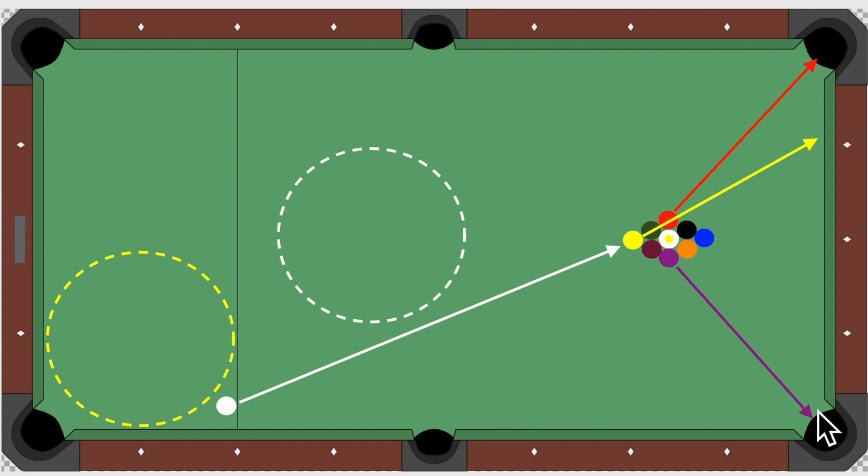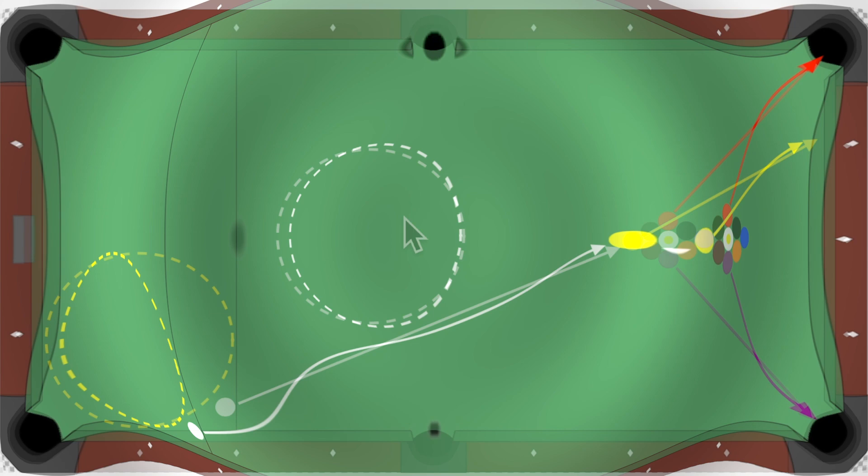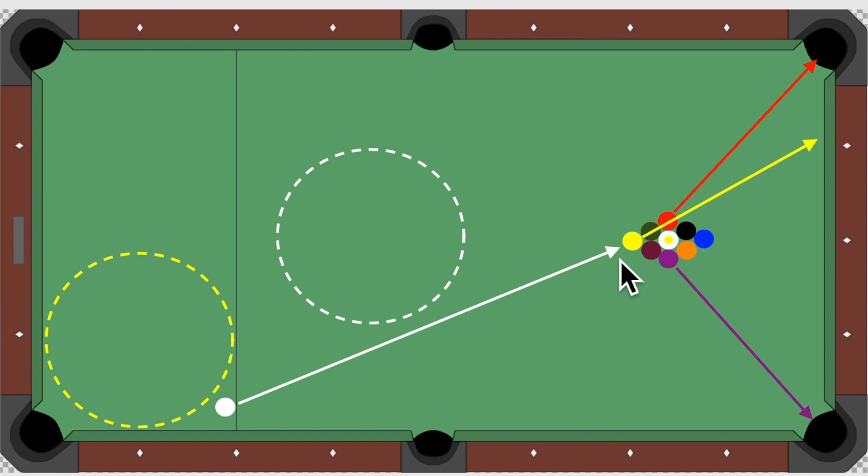You want the cue ball winding up a little bit upside of the center of the table, and you want the one ball down here for an easy shot on the one to get to the two, wherever the two happens to be. Taking a closer look at the diagram — we're not hitting the one ball exactly full in this example, we're hitting it a little bit to the right of center. If you hit the one ball too full, you're going to be making it in the side pocket, and that's not what you want.